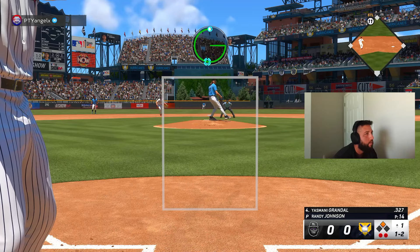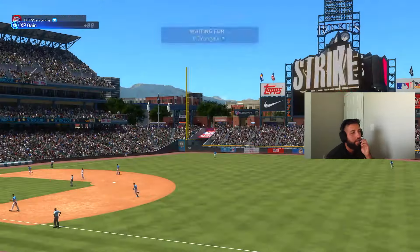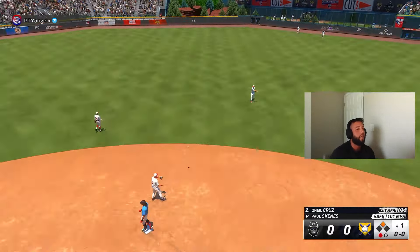Two down for them. I need to be a better lead-off hitter — on a 2-0 count we've gotta take that pitch. Timing-wise we're on it but PCI-wise we're off. Then O'Neal Cruz — oh my goodness — that swing is fast, very fast! One for one with a double. Great pitch but better swing. Love to see it.